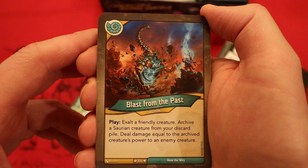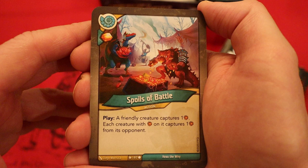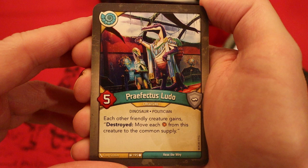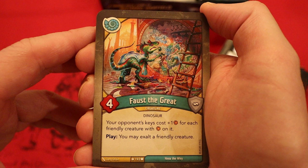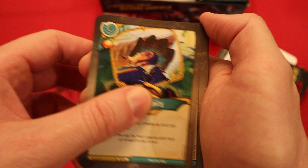Spoils of Battle — amber, heavy plate: a friendly creature captures an amber; each creature with amber on it captures one from its opponent. Praefectus Ludo — five power: each other friendly creature gains destroyed, move each amber from this creature to the common supply. There's Faust the Great — four power: your opponent's keys cost plus one amber for each friendly creature with amber on it; play: you may exalt a friendly creature. Curse of Vanity — amber, heavy plate: exalt a friendly creature and an enemy creature. Chant of Hubris — amber, heavy plate: move one amber from a creature to another creature.